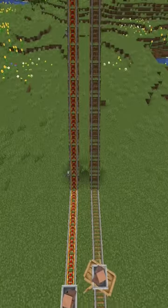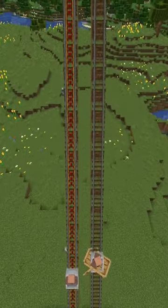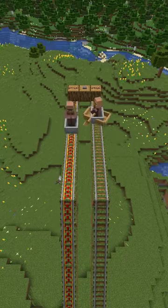The minecart boat is just as fast as a minecart on powered rails, and if you put a mob in the boat, it won't slow down, so this is perfect for transporting mobs.